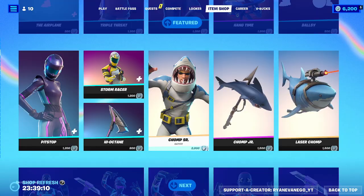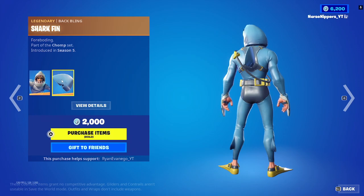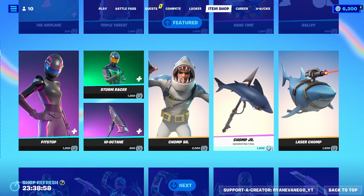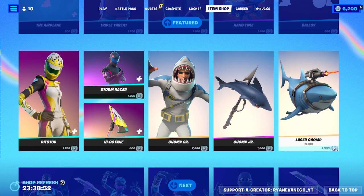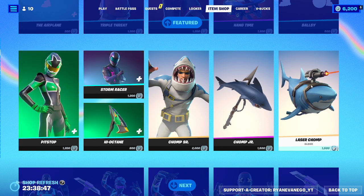Chomp Senior outfit with the shark fin. Then we've got the Chomp Junior harvesting tool. Chomp Senior killed Chomp Junior — that's a little disturbing, actually. The Chomp Junior harvesting tool and a shark with a freaking laser on his head — the Laser Chomp glider.